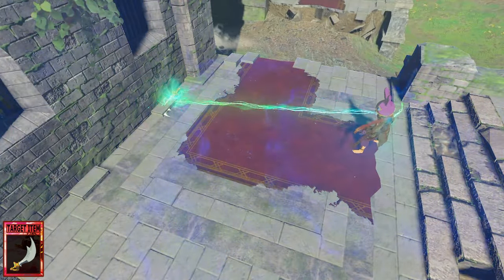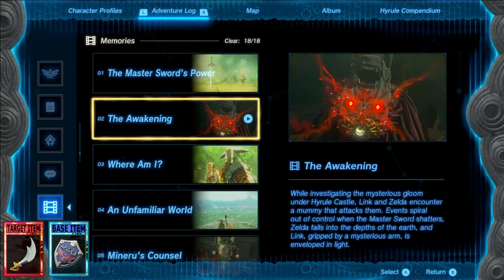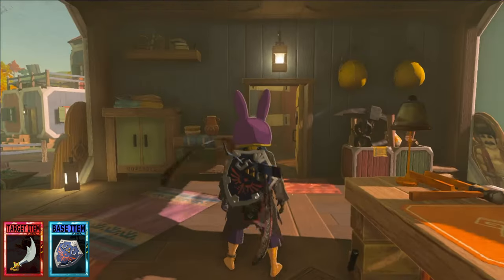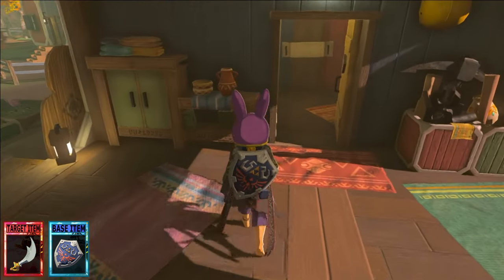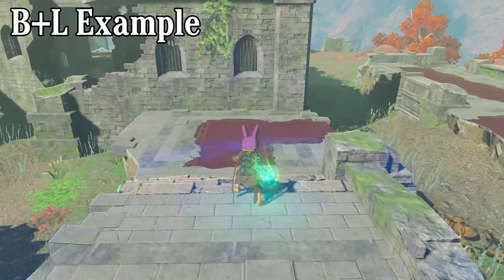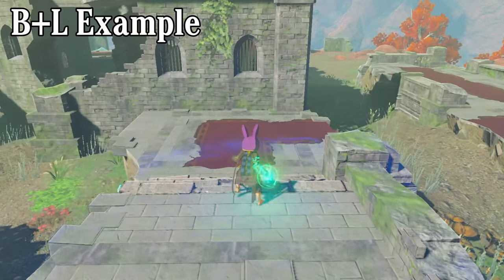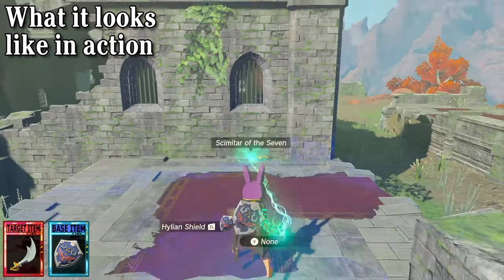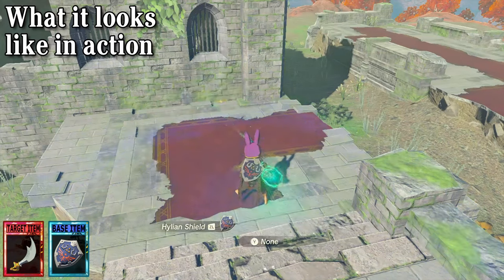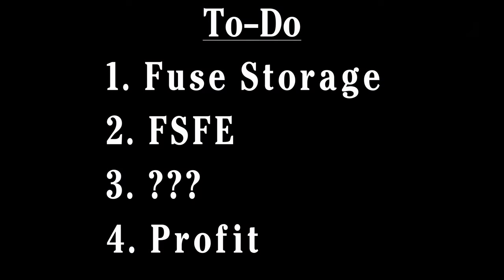Now we need to perform a glitch called Fuse Storage, and there are two methods you can use to do this. First, press minus, watch a memory, and then when that's done, close the menu and press the button to fuse as soon as the menu closes out. You can mash the button with this method, but it will not make it 100% consistent. For the second method, press B and L at about the same time to cancel fuse, but then immediately bring it back up, and as soon as fuse comes back up, press the button to actually fuse. This method is a bit harder to get used to and you can't mash it, but once you've had a little bit of practice, it's far easier and much more consistent. Regardless of which method you use, once you've pressed the button to fuse, you're done with Fuse Storage.